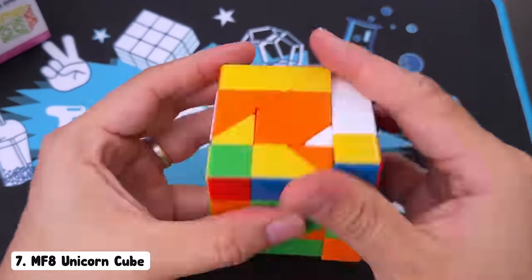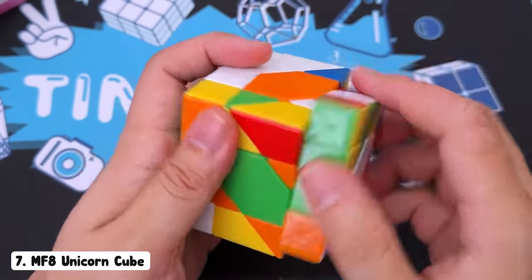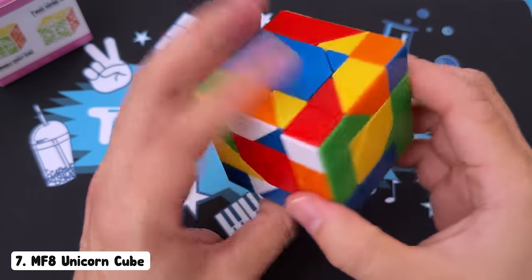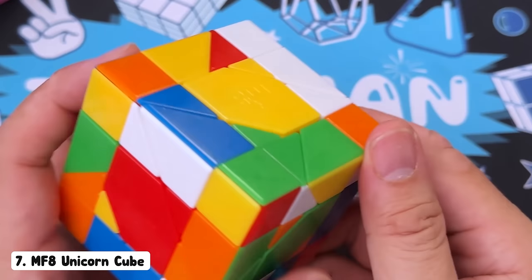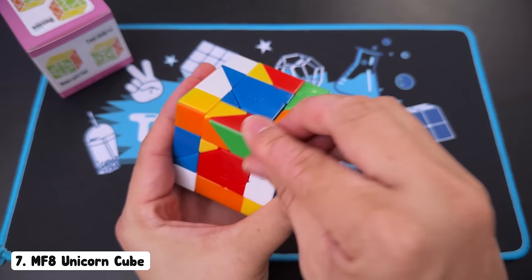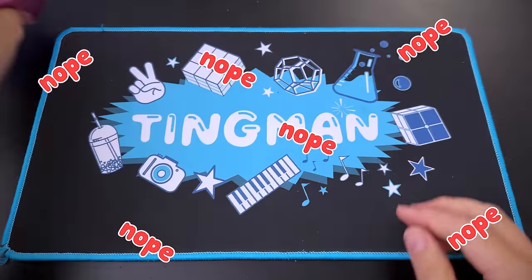Maybe I'll do one of those tricks. That did nothing. That works. Nice. That was a little trick to rotate these two. So now I can do that, but then it doesn't match the others. How are you possibly supposed to solve this? There's so many pieces. At the start I could just rotate the corners, and now it's unrotatable. Nope, nope, nope, nope, nope.